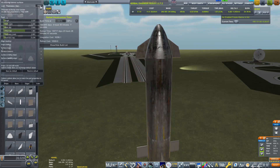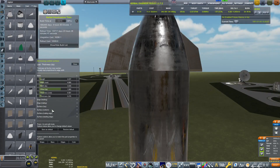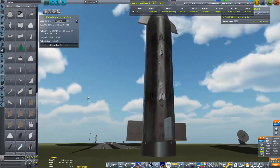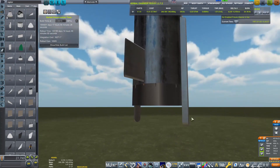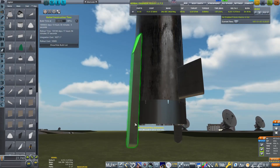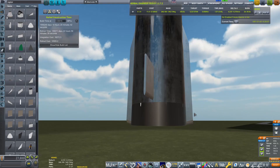One issue I was having with the top flaps is they wouldn't quite go flat — they wouldn't go perpendicular to the Starship. That's because I had rotated them, and the way B9 Aerospace wings work, it doesn't allow you to do that, at least the way that I was doing it. So there were a lot of changes when it came to these wings.